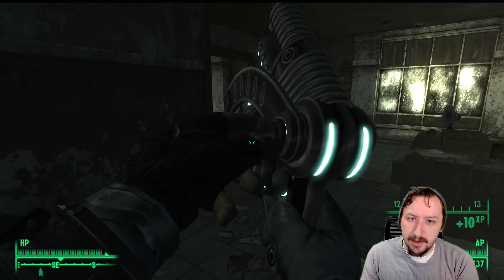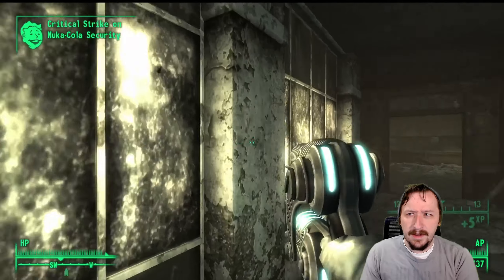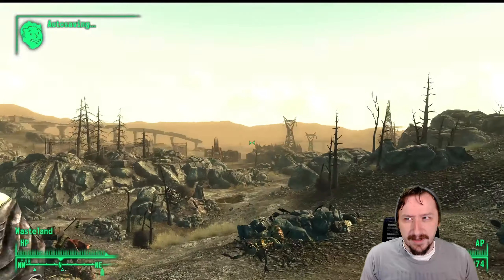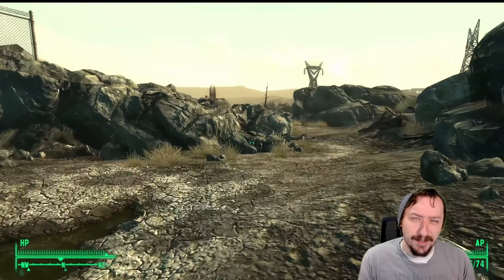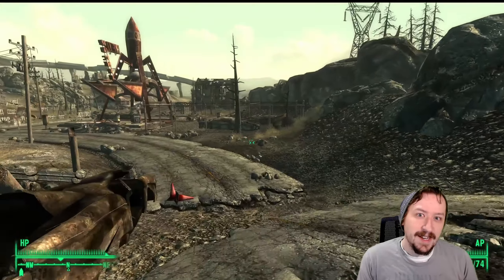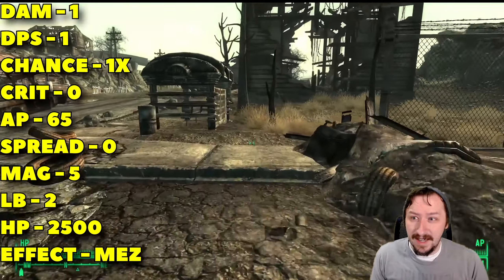The Pulverizer does 37 damage per hit — slightly more than the regular one — and 111 DPS. Its main selling point is a 2x crit modifier, making you more likely to hit crits, with 40 crit damage. Most importantly, it only costs 12 action points in VATS, letting you shoot it a ton. It still has zero spread and a magazine of 20, which is quite a lot for a pistol. It weighs 2 and has 676 shots before breaking. For a VATS build, this is essentially a top-tier weapon — I'd put it in S tier.